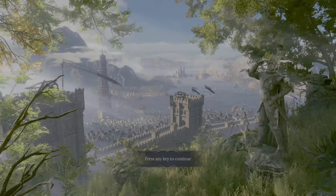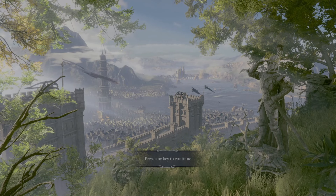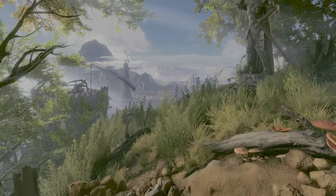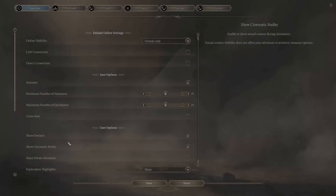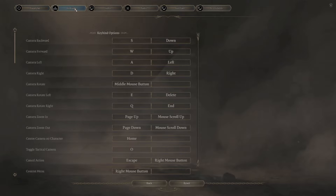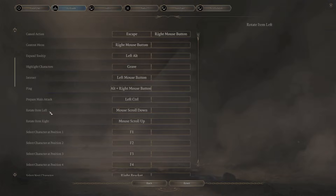Alright, so obviously the first thing you want to do is boot up your copy of Baldur's Gate 3. Now once the game is up and running and you can see the main menu, you want to go ahead and navigate down to Options, then head on over to the second menu and click Keybinds. Now that we're in the right area, we're going to scroll down until we see Show Item Labels.